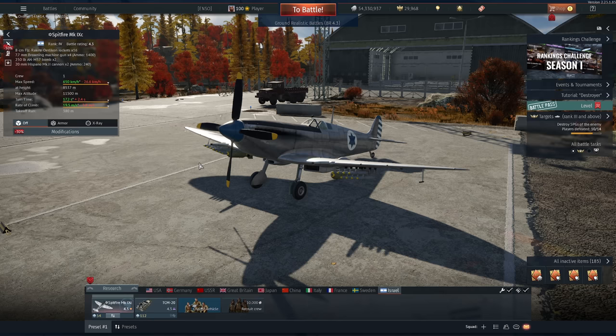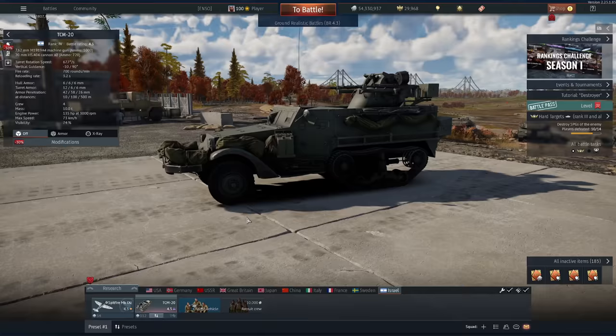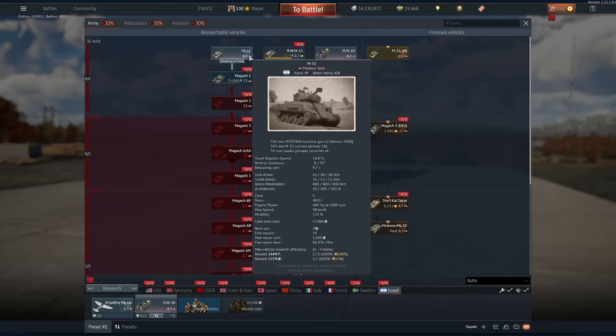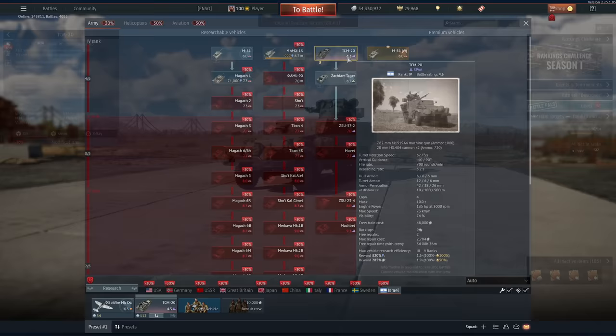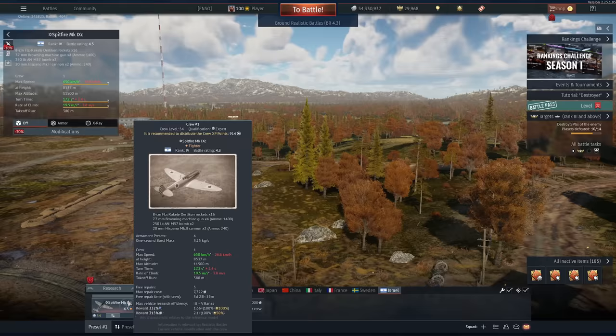The only problem with this aircraft is the vehicle you need to use to let it play at 4.3. This is the TCM-20 - it's an SPAA, the lowest tier vehicle available for the Israeli tech tree. The only other way you can take the Spitfire out is if you take the M51, but we're going to try a little challenge today: get ourselves into the aircraft using only the SPAA. Here's my stat card after the first three games I played - yeah, that's pretty insane. If you love CAS, or even if you hate it, you're going to want to watch this video. This thing is absolutely insane. Let's get into battle.